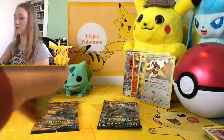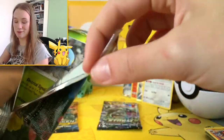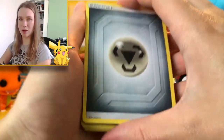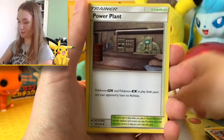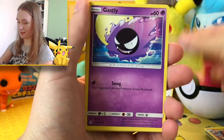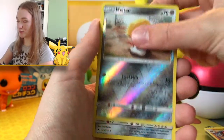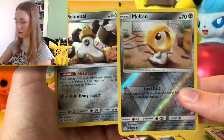Three more boosters, here we go — let's see if we can get some more awesome pulls. A Metal Energy, Cacnea, Power Plant, Cherubi, Grubbin, Gastly, Klefki, Spritzee, Doduo, a Melmetal reverse holo, and a Metal holo. That's really cool — you can always use both of those. Very cool.